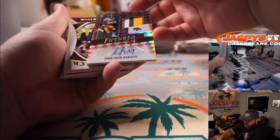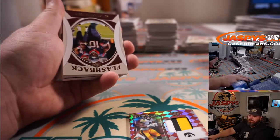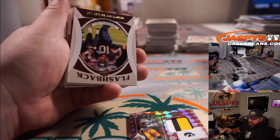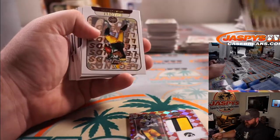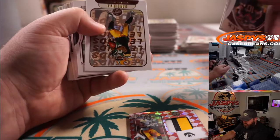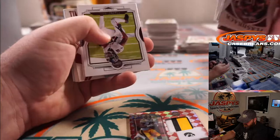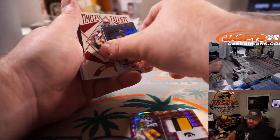Nice three-color patch and auto is Amir Smith-Marset out of Iowa, Hawkeyes. That goes to the Vikings and Ryan Redman. Kadarius Toney again for the Giants, Travis Gill. And a Daniel Jones mini for the Giants, Travis Gill — no numbering on that.